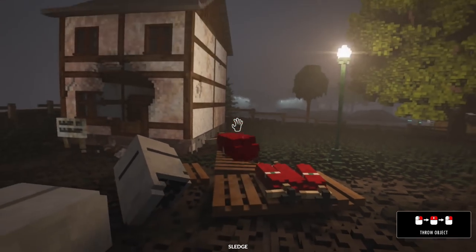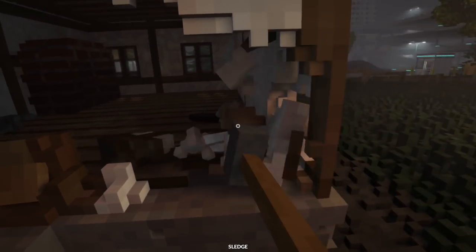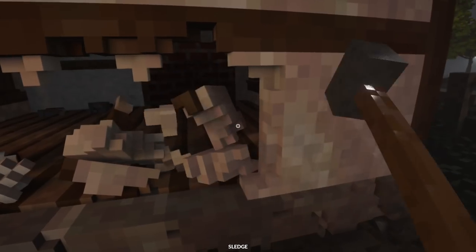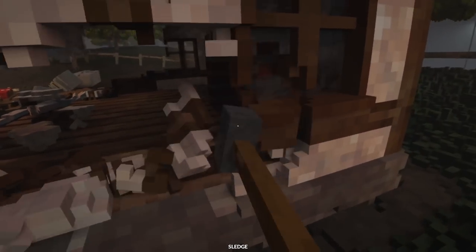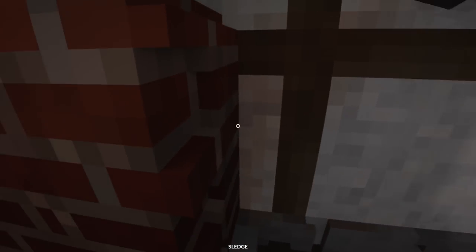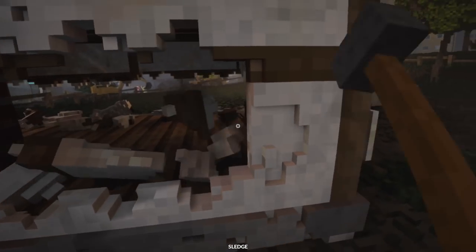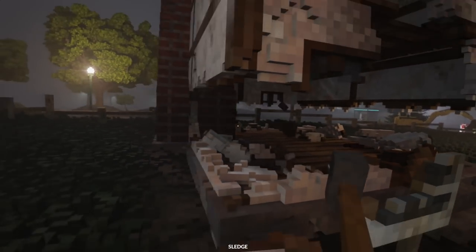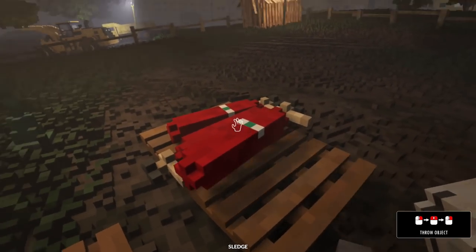With our sledgehammer, which you will always have, you can straight up knock the supports out of this building — it's just drywall and wood, what could possibly go wrong? Ah yes, the big brick chimney, which we cannot crack. The big brick chimney is the definite problem here. We've got the supports knocked out, so we just need to take care of the chimney.